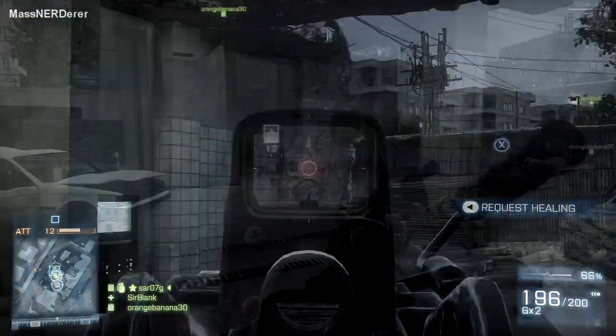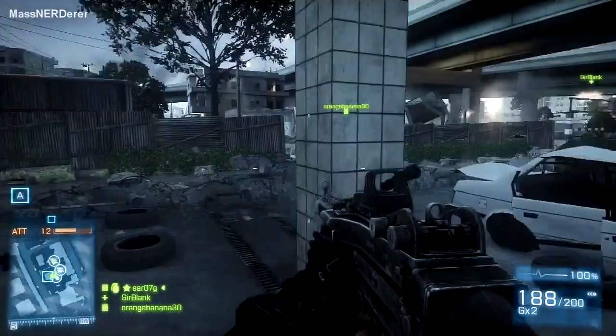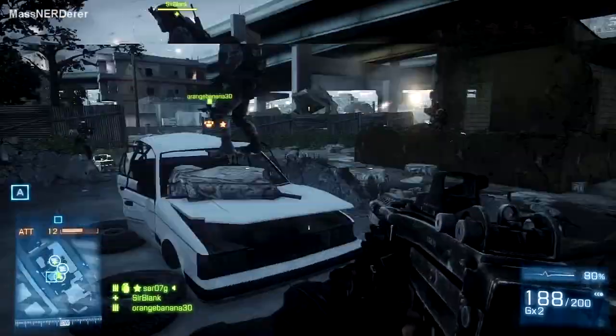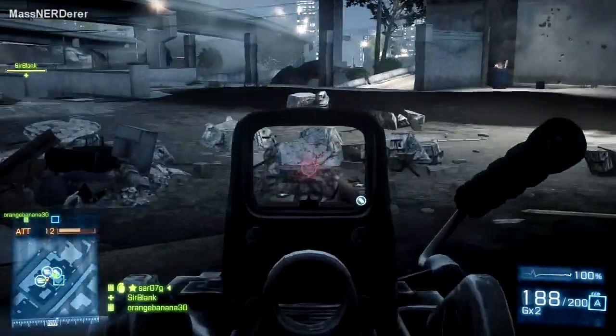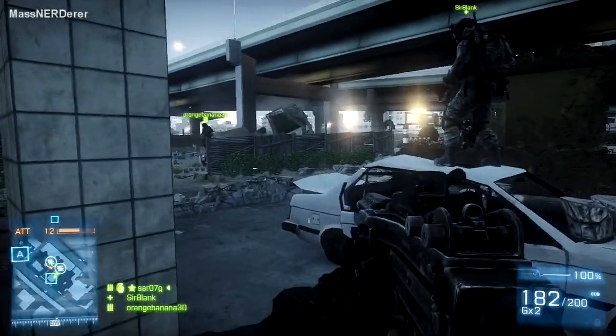Now we're going to cover how noob tube damage changes based on the accuracy of your shot. As your shot lands farther and farther away from the target, the damage decreases — and this time it is linear, not just that magic number like we had with the arming distance. Again, we're going to start with sub-arming distance for these tests.